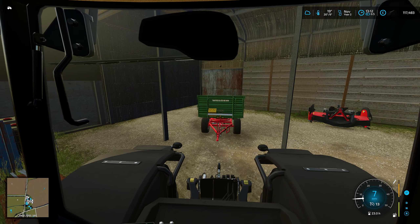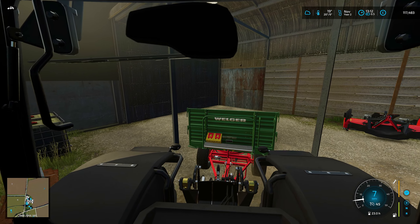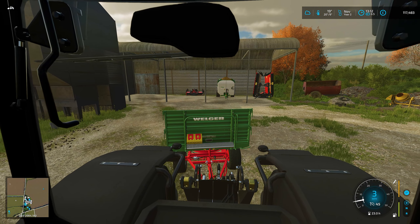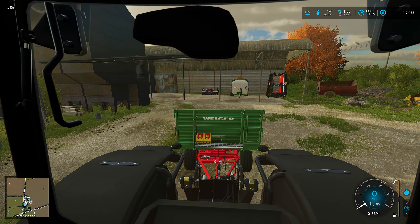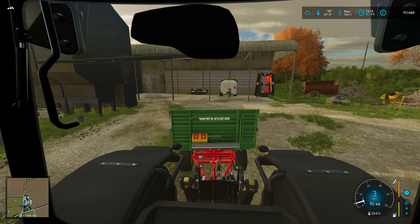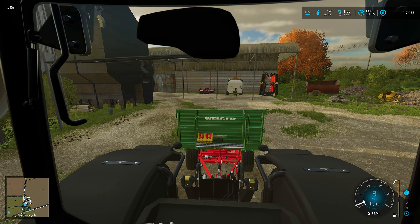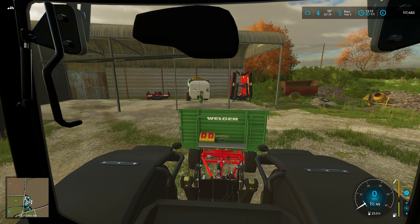Let's go grab this awesome little autoload trailer. I don't normally like these because of the pivoting axle, but I've got a mod that lets you lock the axles. If we get it straight you can see it twitches then locks — and now it backs up just like a normal trailer. Absolute awesome.